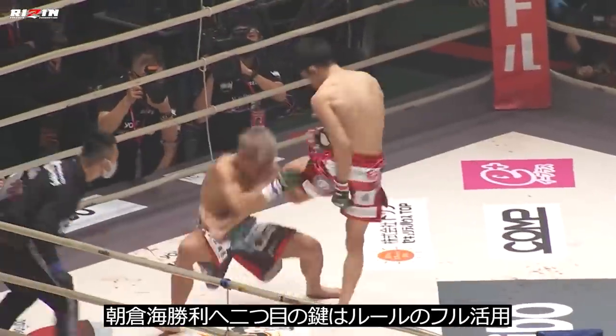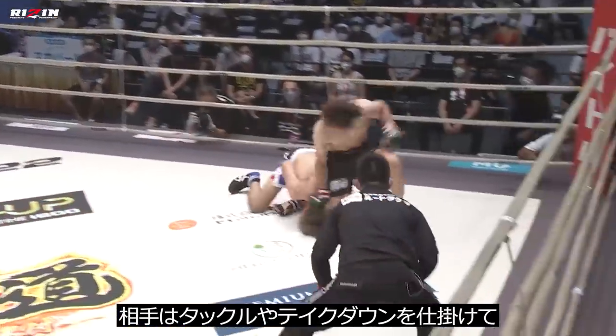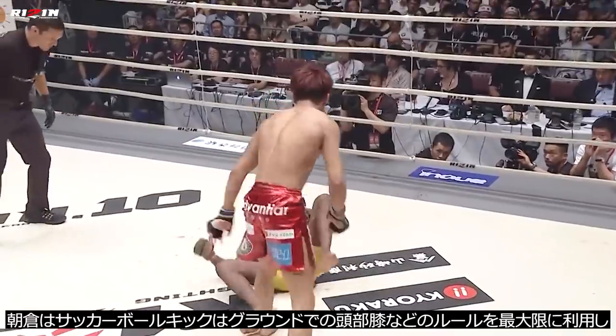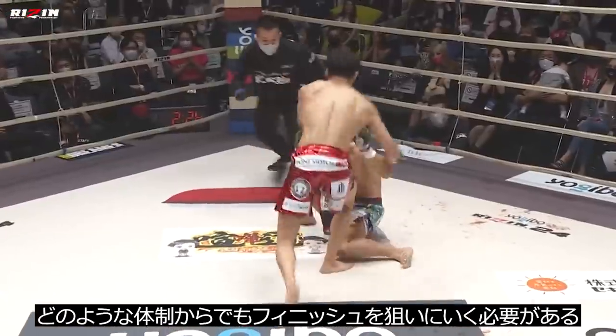The second key to victory for the former champion is to make full use of the ruleset. There is little doubt that Shuto will end up on the ground in this fight, whether he is shooting in or attempting to play off his back. Asakura needs to search for the finish in every position, whether that's a grounded knee or a soccer kick.